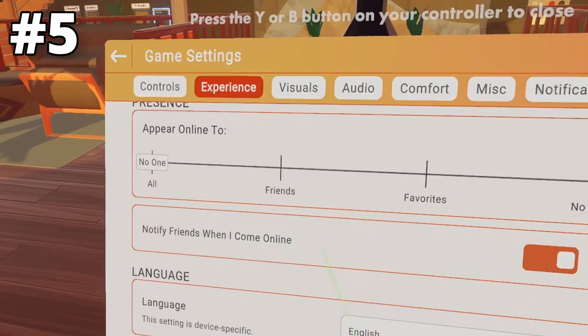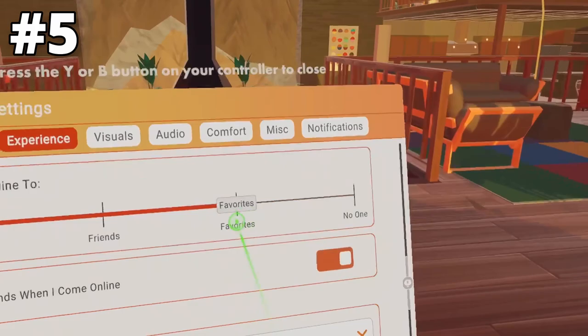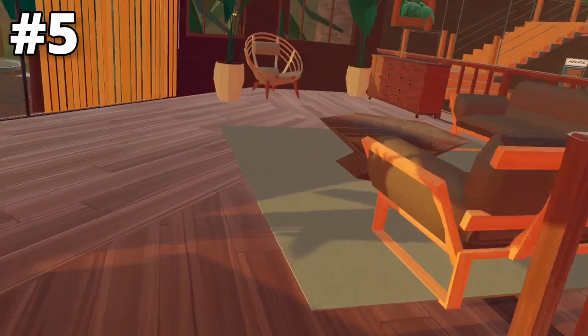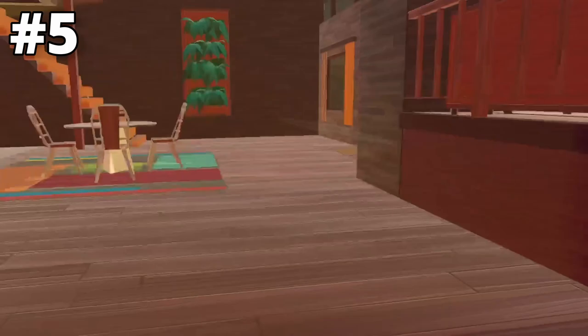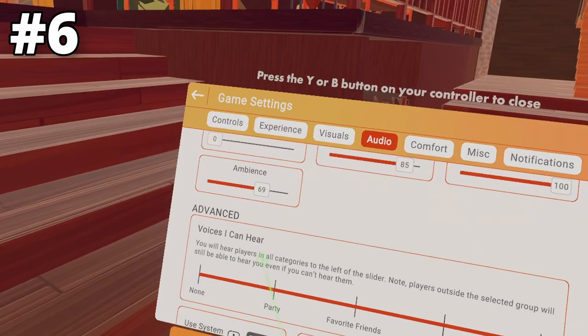If you don't like the little animation of turning, you can just start turning instantly. This next one is for people who have too many friends and are always getting random invites. You can actually appear online to no one, or even just Favorites. Appearing online to only Favorites means that only favorites can see when you're online, and nobody else can send you requests to join or invites.